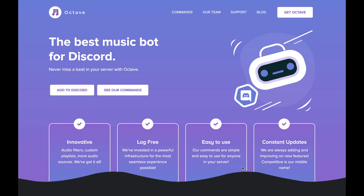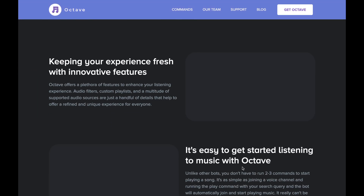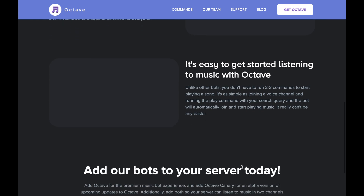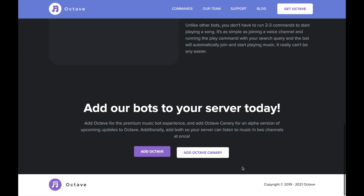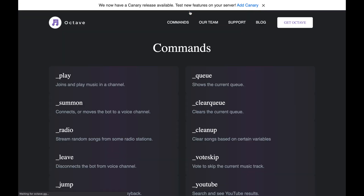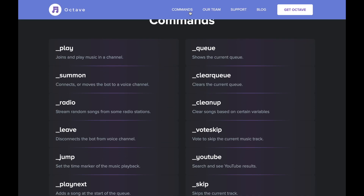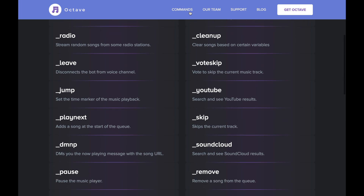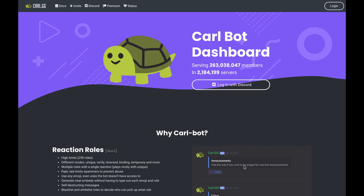Octave — an easy-to-use music bot. With Octave, you can play music from both SoundCloud and YouTube. Moderators will have the freedom to stop, pause, and remove songs. One of the best things about Octave is that it has a good uptime rating, meaning it's unlikely the server will go down often, so you'll almost always have some music playing in the background. If you don't like Octave, there are some other great suggestions for Discord music bots in an article linked below.